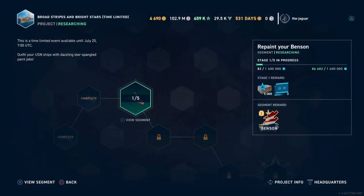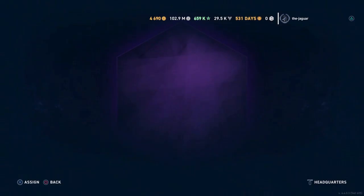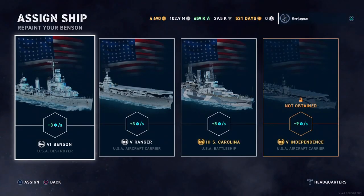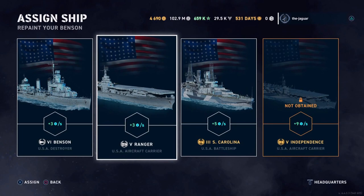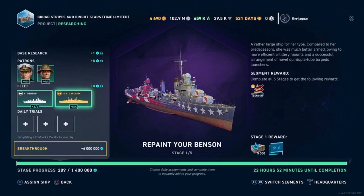Starting the third segment — I thought this would be a good opportunity to check out the progress you can make in the Broad Stripes and Bright Stars bureau project without using the Black or the Independence to boost through these stages and segments. Let's go ahead and set this up. We have Willis Lee and Thomas Kincaid, and I don't have the Independence, so I'm going to use the Benson and the South Carolina. Everybody will have the South Carolina, so this is a fair test.